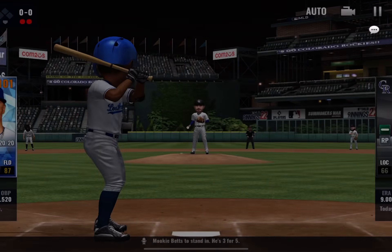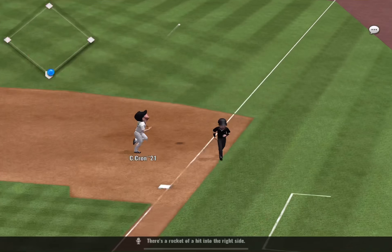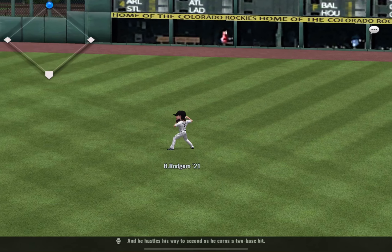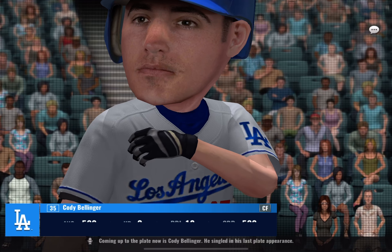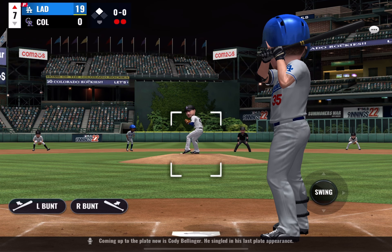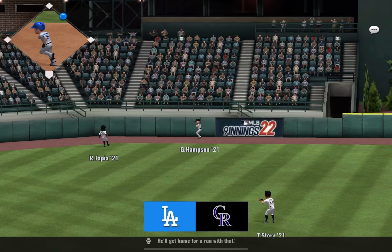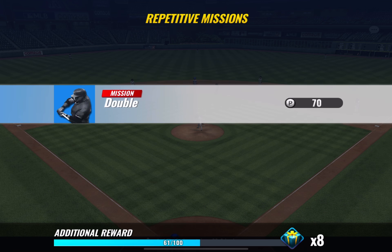Mookie Betts steps in, three for five. There's a rocket of a hit into the right side — this will drop down in the corner, and he hustles his way to second for a two-base hit. Coming up to the plate now is Cody Bellinger, who singled in his last plate appearance. There it goes, straight into left center field. He'll get home for a run, and the runner comes in from second. The Dodgers take a 20-0 lead.